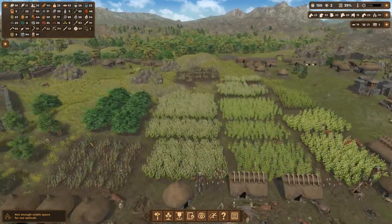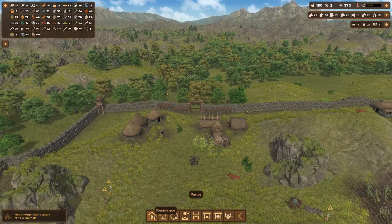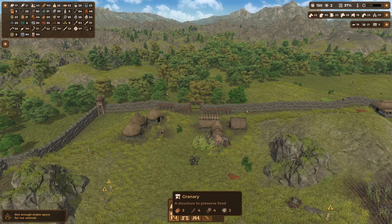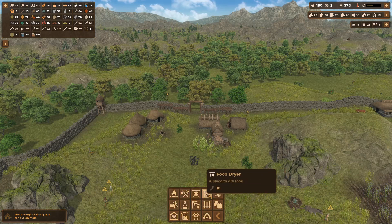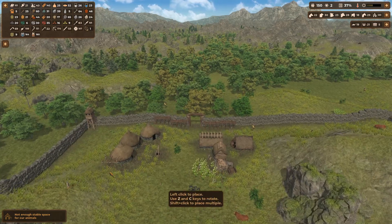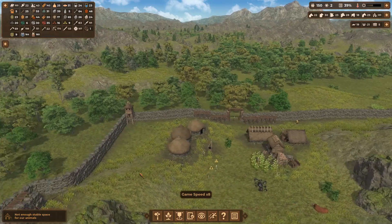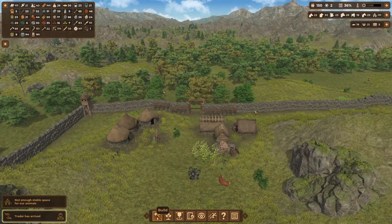Our meat racks are kind of full, so I think I'm going to put some more drying racks over here as well. Under food production — food dryers. Yeah, we'll put two food dryers over here. Trader has arrived — good.